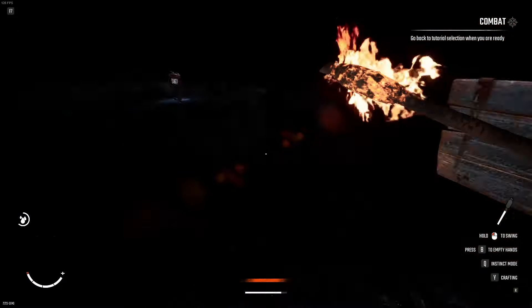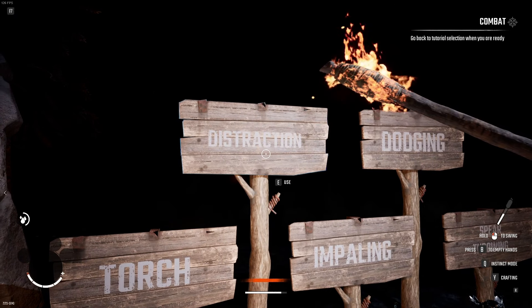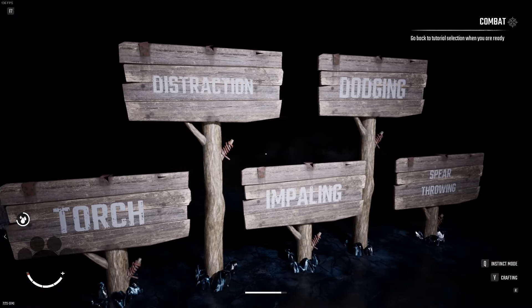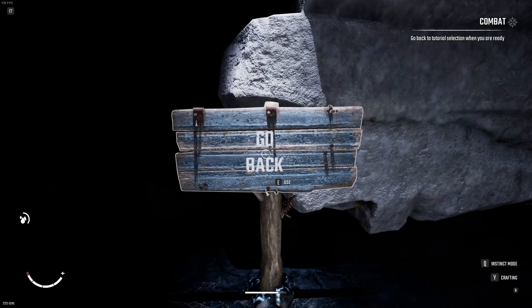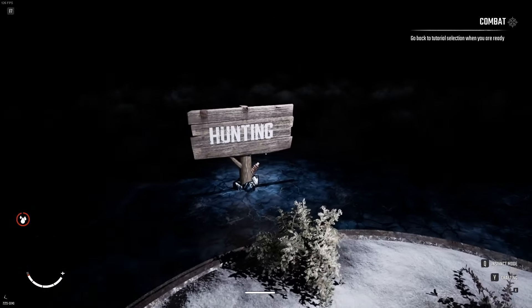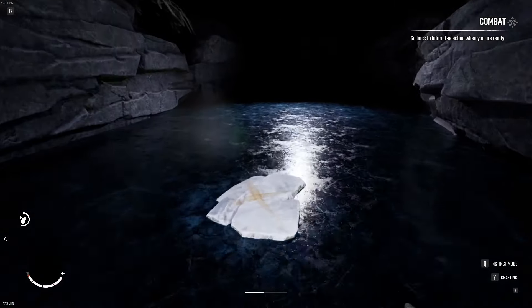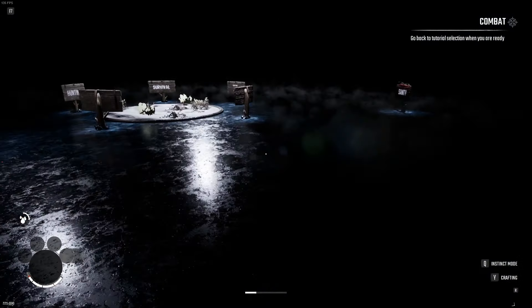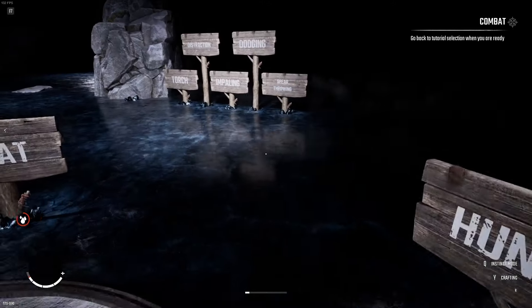Go back. Let's do distraction. Wait - empty hands. There we go. Distraction. Impaling. Maybe I gotta click go back first. I don't know what I'm doing. Combat. Hunting. It's not letting me do the thing - I don't know what I'm doing. I broke the tutorial somehow. Leave it to me, I broke it. I don't know what I did. All right, let's just start the game.